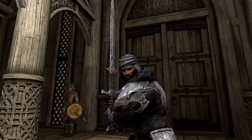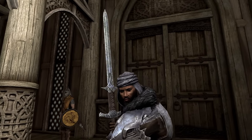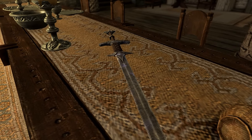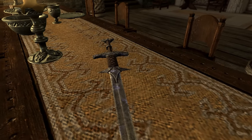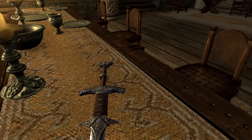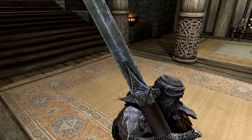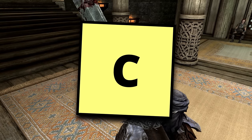Stormfang. This survivor of a volcanic apocalypse somehow found itself in the hands of a reaver lord. While its design is identical to the steel greatsword, and its stats are mediocre, it packs a decent punch of shock damage. It might be a good choice for low-level barbarians, but for everyone else, it's a C-tier relic of a bygone era.